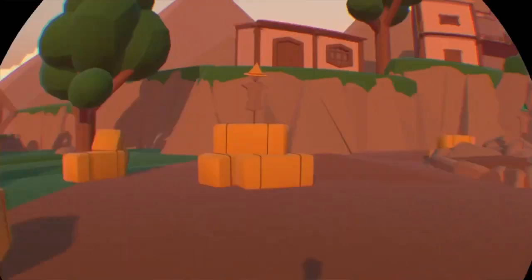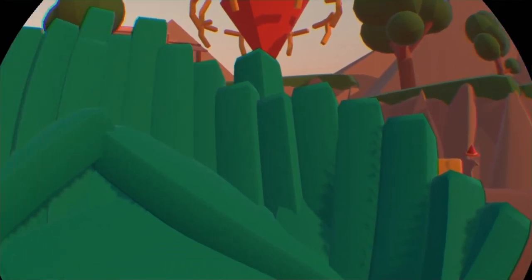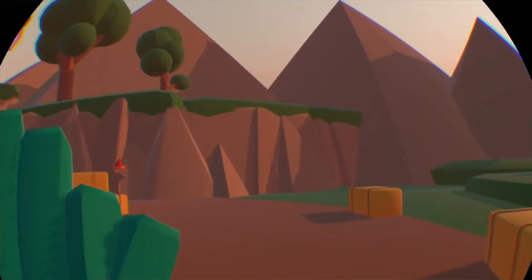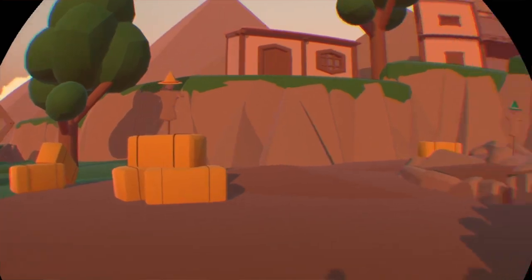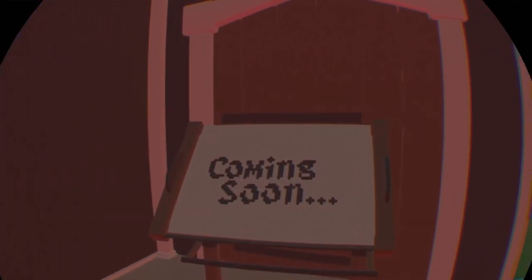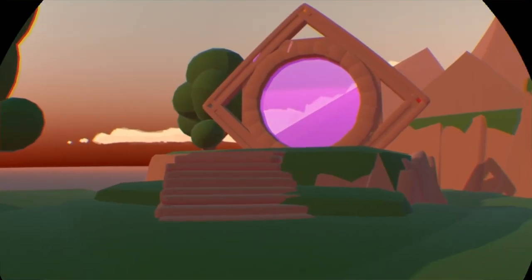There is also another magic-case shard. You can create a larger barrier with this magic-case shard, but it can't be used in the arena. I believe this shard will have something to do with the locked door in the academy.